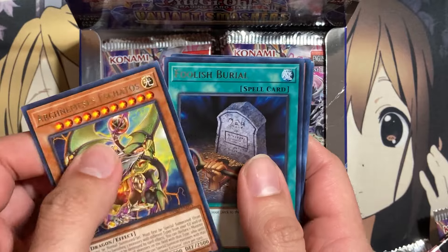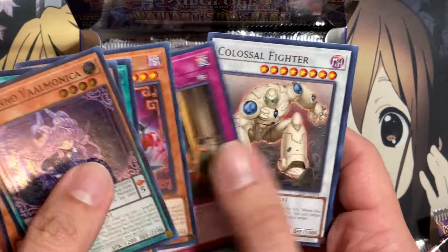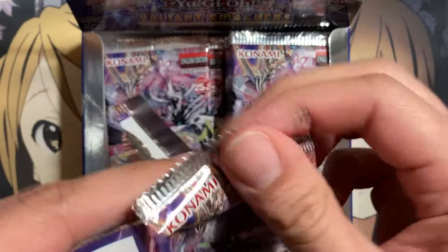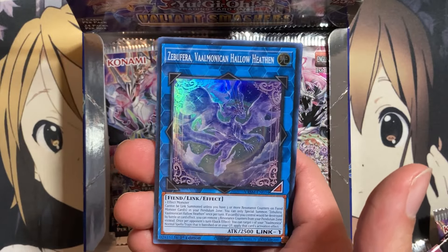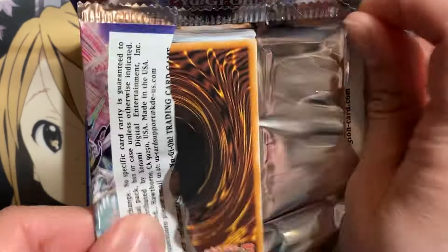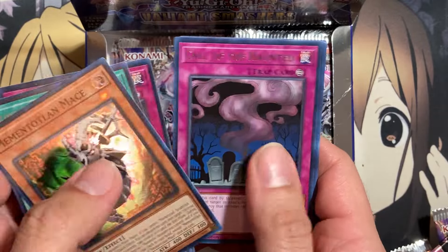Next pack. We have Arch Nemesis Scatos, Foolish Burial. And right after Angelo Valmonica, we pull Demono Valmonica as well. Plenty of Colossal Fighter already. We're going to pull another Demono or an Angelo — nope, but we are going to pull their Link Monster, Zebuferra Valmonican Hallow Heathen. There's a Baguska also. And Supply Squad, Swamp Deity, and Mementotlan Mace. There's also Call the Haunted and Honest.